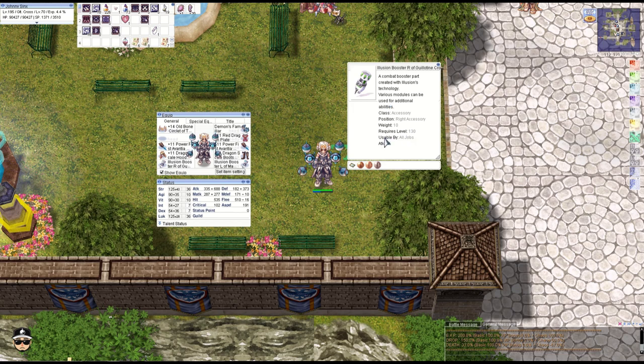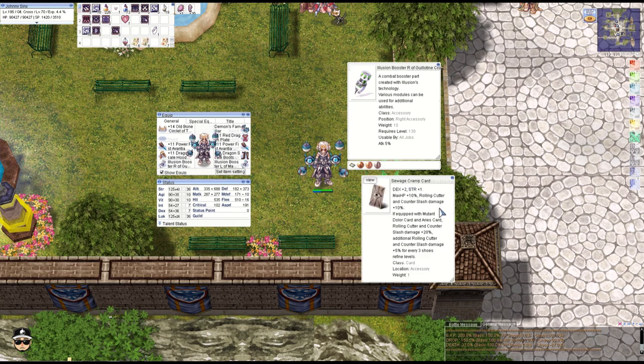We're running the Illusion Booster RNL here — Attack 5%. We've got Fatal, Attack Speed, and Expert Archer, as well as the Sewage Cramp card, which combos with the Aries card and the Mutant Delure card for additional damage on Rolling Cutter.